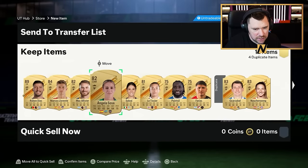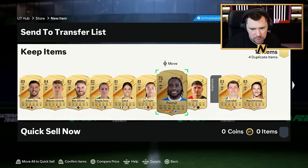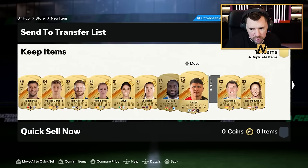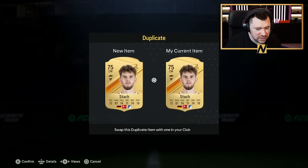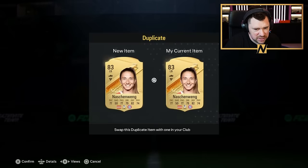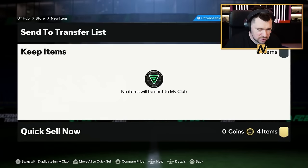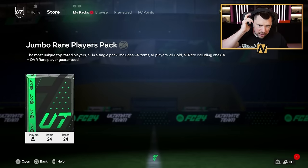We've got McAllister — can do marking matchups now. Angela Sosa, Letizia, Against Frozen — no. Anseo and Farias. And then again duplicates, man — it's dupe season, isn't it? I can't even be bothered.